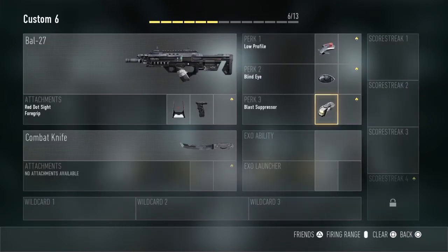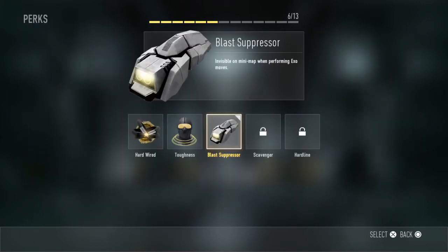Blast Suppressor is an amazing perk. If you don't have that, you are going to be always on the radar — unless you are playing classic Search and Destroy or a classic game mode. Because if you are exo jumping, exo launching, or using an exo ability, you are going to be on the radar with a red circle pinging everywhere. The Blast Suppressor takes that off.